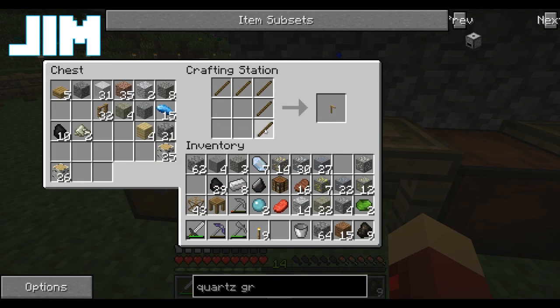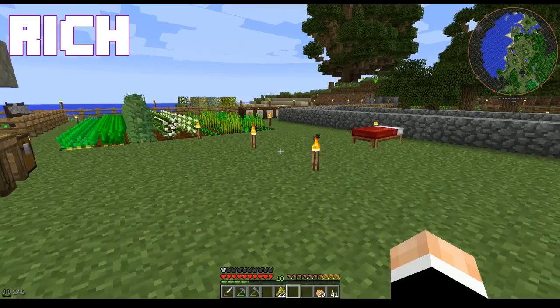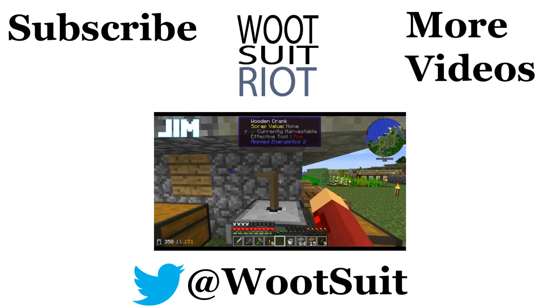You've seen the D&D characters I've come up with. All right, I'm going to make a wooden crank and put it in the top of this grindstone. You're going to crank it — I'm going to crank it and crank it and three hours later... Look, ore doubling is important. Of course it is — I'm not arguing that.